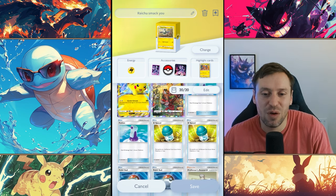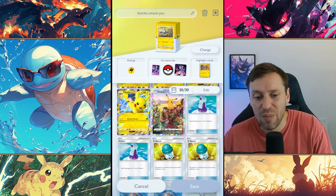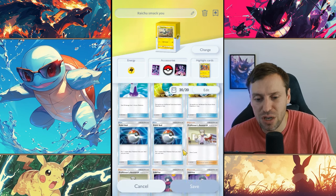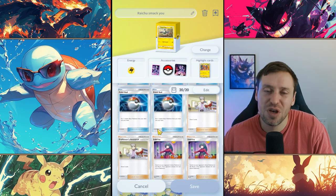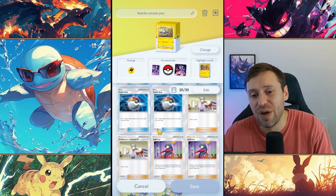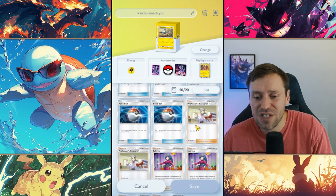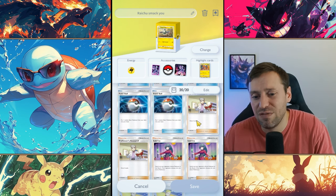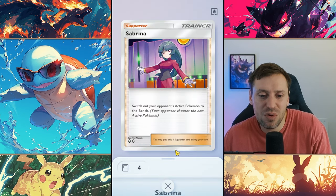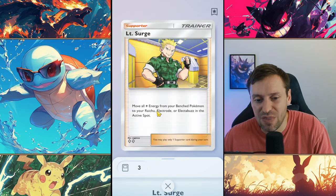We've also got two Potions to keep our Pokémon alive, and X Speed is essential. Electric Pokémon have very low retreat costs of like one energy. Two Poké Balls and two Professor Oaks are always in there — they're the core of every deck. Poké Balls help pick up basic Pokémon to fill the bench for Pikachu EX, and Professor Oak helps cycle through your deck even faster. Sabrina is great if there's someone we need to swap out or to stall, and Surge is in there as well.